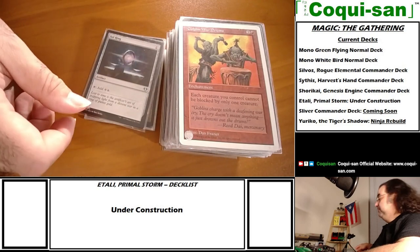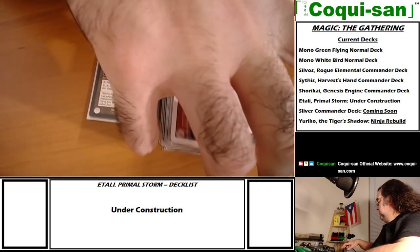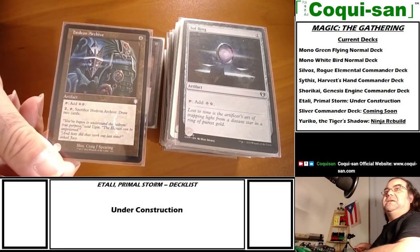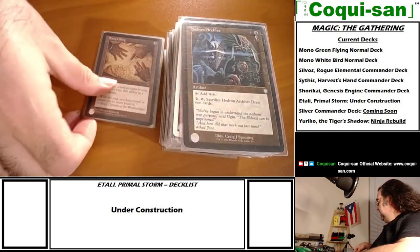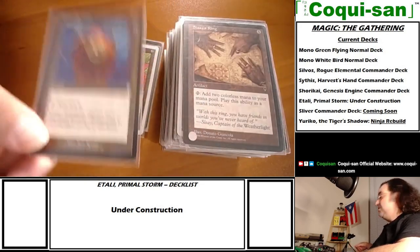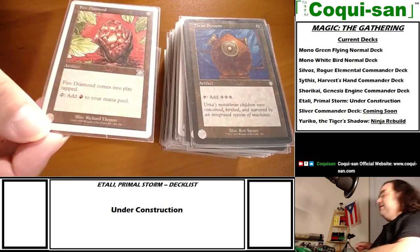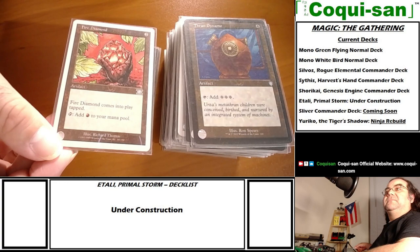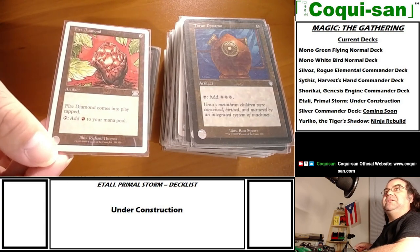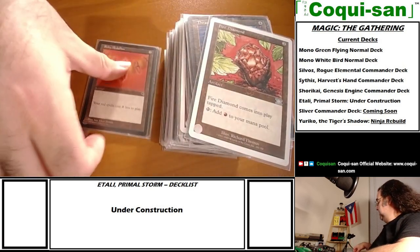The standard fare - Sol Ring, Hedron Archive for two mana rocks, Selesnya Signet, Thran Dynamo which gives three mana rocks. I also picked up Fire Diamond so I have quick mana access - pay two mana and get an extra land out of that.